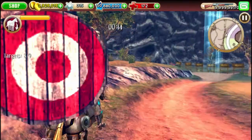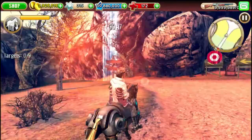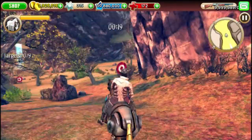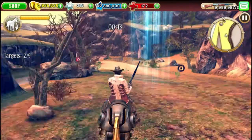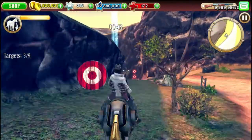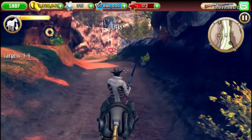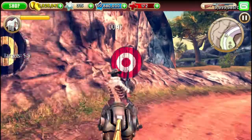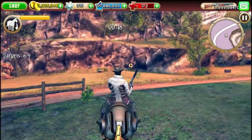It's obviously not the most powerful weapon, but when you're shooting down targets it's pretty crazy — you can hit multiple targets and take them down at the same time. That was probably expected because it's a shotgun and it spreads buckshot everywhere.